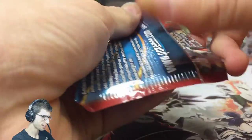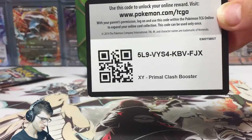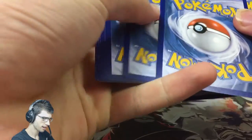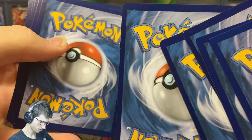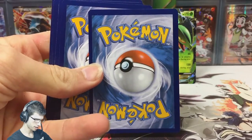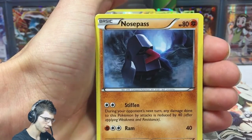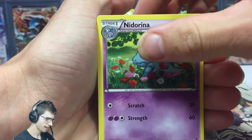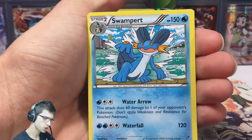We've got Primal Clash here — let's see what we can get. Code in 3, 2, 1. Hope you guys get something pretty nice from that. That card in the middle looks really weirdly off-center — can you guys see that? Let's keep moving on. We have Bidoof, Staryu, a Bulbasaur, a Nosepass, a Spinarak, a Tentacool Ancient Trait, a Bunnelby Ancient Trait, a Nidorina, a Gratiton Reverse Rare — nice — and a Swampert Regular Rare.